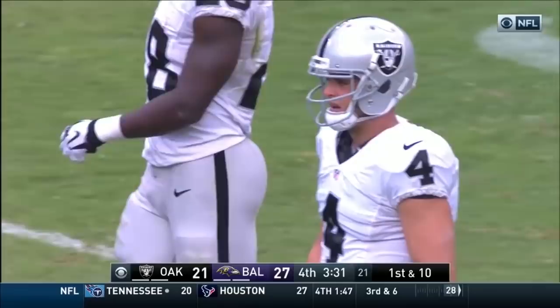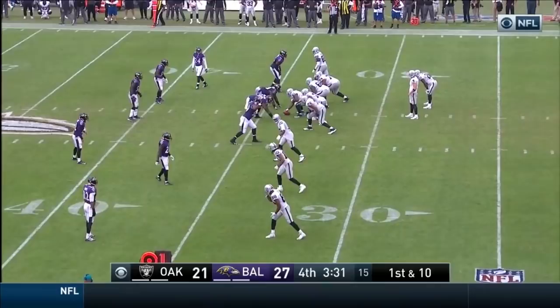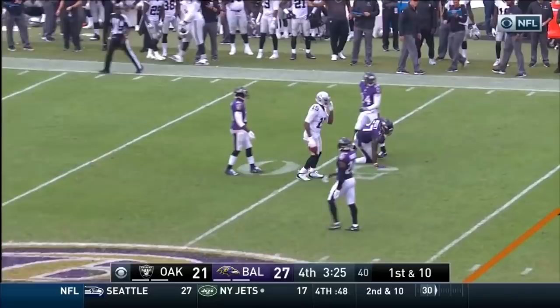Latavius Murray is the back, not one of the two little guys. Three receivers left, Walford up right. Carr back — throws middle. It is caught at midfield by Michael Crabtree. When Derek needs a big throw, it goes to 15 — first and 10.